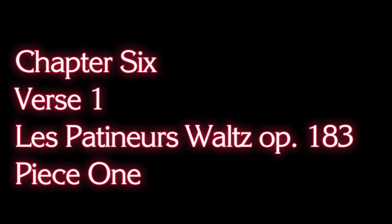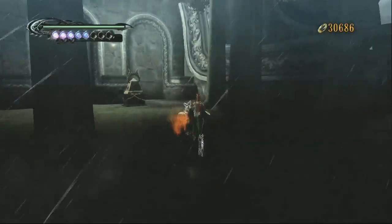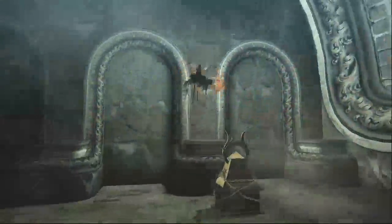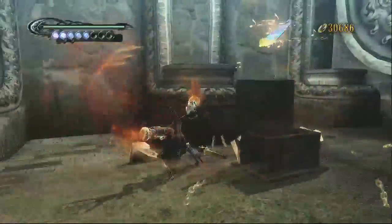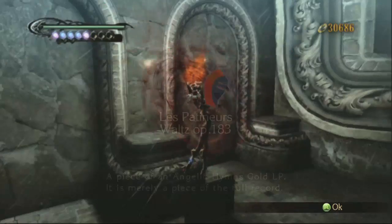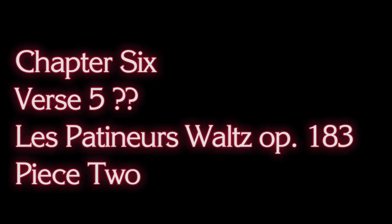Now, moving on to Chapter 6, Verse 1. This one you could miss pretty easily. As soon as you start, turn around, and behind you is another one of those little crypt deals, and inside of it is going to be your first piece of your fifth record.